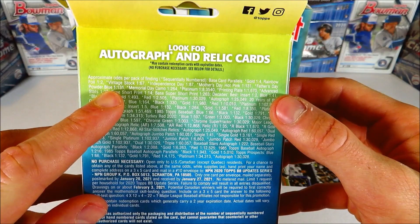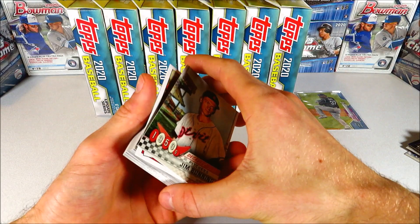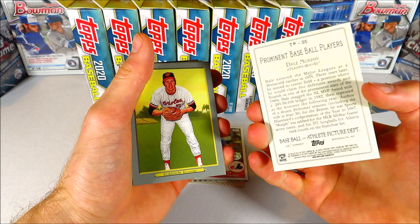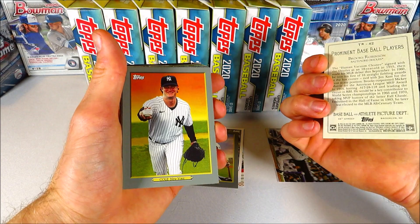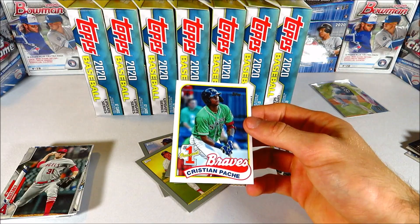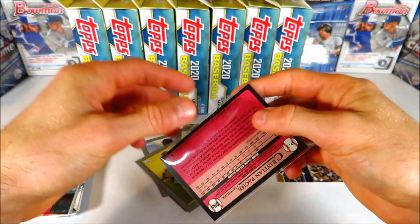A Father's Day blue numbered out of 50 — that's a nice low-numbered card. These are pretty tough to pull. Let's look at the odds again — that's one in 131 boxes and we got one. You love to see it. Great first card, great first big hit! There's Jim Bunning, Tim Raines for the '85 design, Dale Murphy — who should be a Hall of Famer in my opinion — and Brooks Robinson.